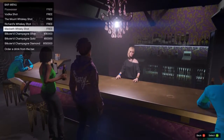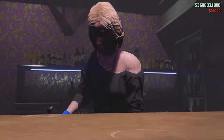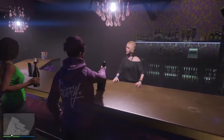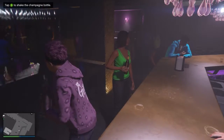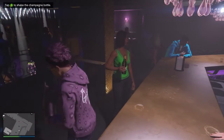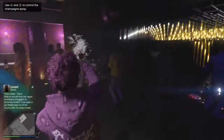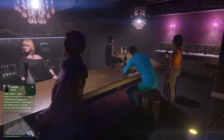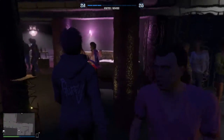Hey, can you get me — I did diamond last time, let's do silver. I'll show you what it does. I gotta tap A to shake the bottle — you'll see what happens here. There we go! I love this feature, it's really cool. Take a swig. You get XP for that — I'm a little buzzed, oh Jesus.